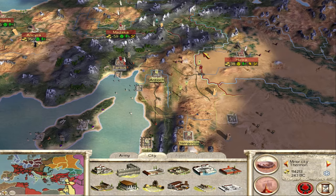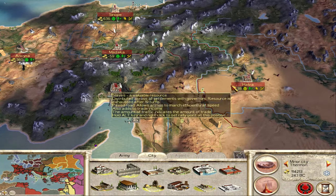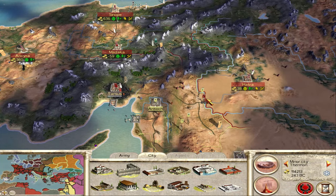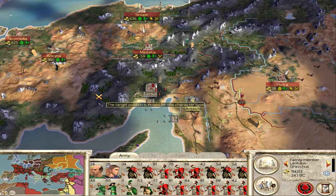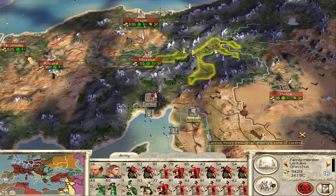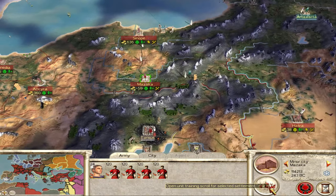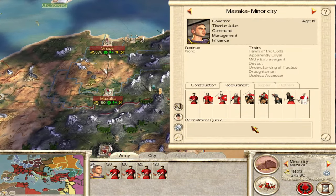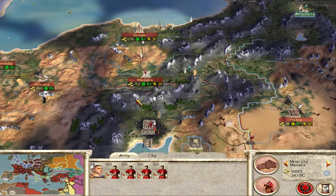Hi guys, welcome back to Red Dog Gaming where today we are continuing our Julii let's play in Rome Total War. Last time we marched on Hatra, took Hatra, and now we're standing strong on this defensive position on the bridge. Looks like Armenia wants to come and play at some point. I don't really want to deal with that - we do have this general here who I kind of want to move out, but I'll get a couple of Roman cavalry just in case.